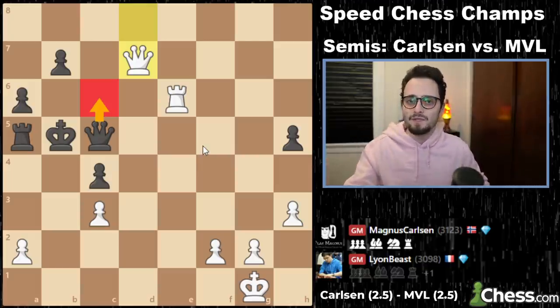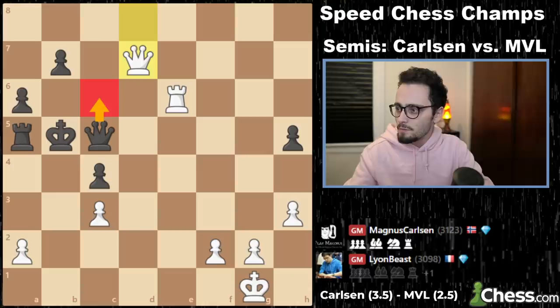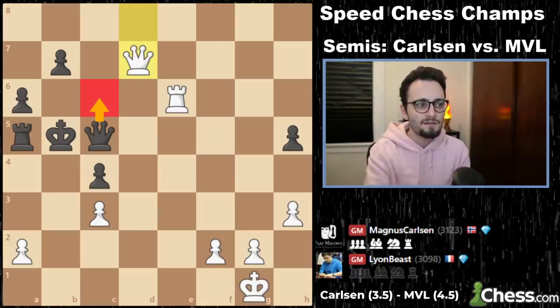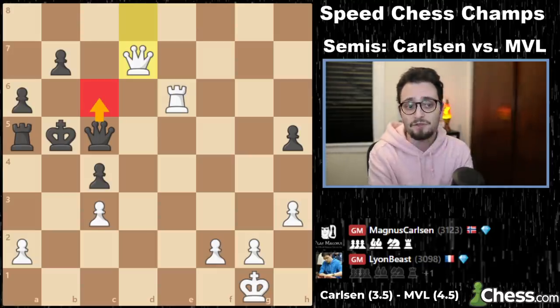The last two games of the 5+1 section were drawn, meaning MVL ended the section with a one-point advantage — up 4.5 to 3.5 over Magnus Carlsen.